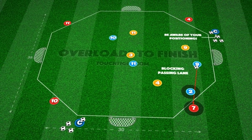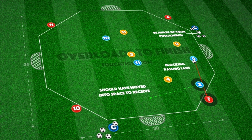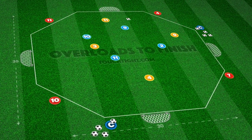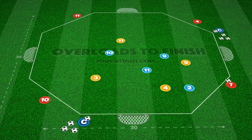Players must ensure they do not block passing lanes to outside floaters in the possession phase. Check shoulders to find space, with outside players communicating from behind to help with movement. Floaters must move into space themselves when they are blocked — they cannot stand still, as they are active in the practice.